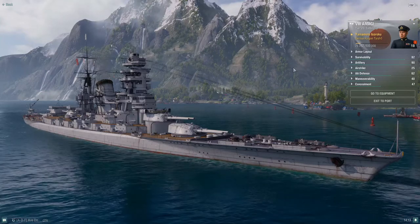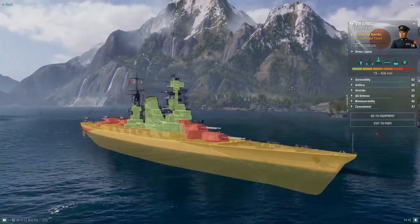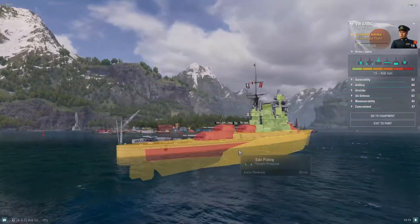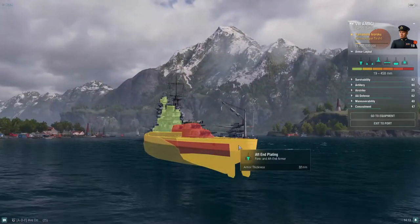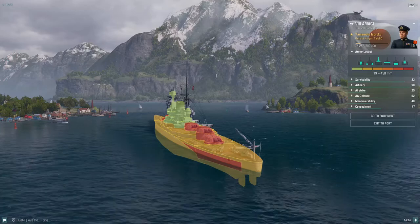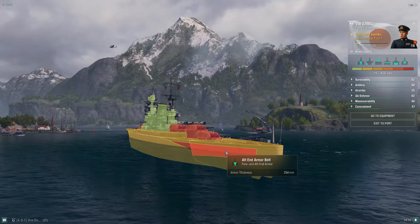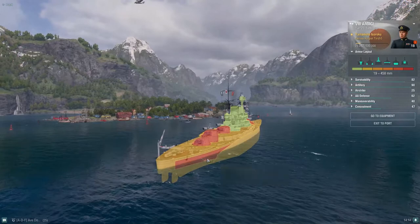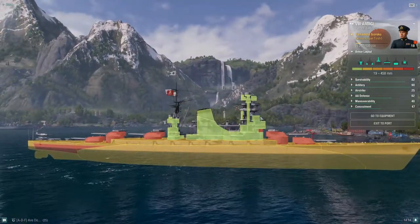If you show broadsides to Amagi, you will definitely get punished. One of the big things about the Amagi is this 32mm armor, so you'll often be eating a lot of penetrations across the ship. She has this aft-end armor plating — 254mm, then 32, then 254. That is why I like setting up in a kiting-away position, because you have this thicker armor belt in the aft-end that you don't have in the front.